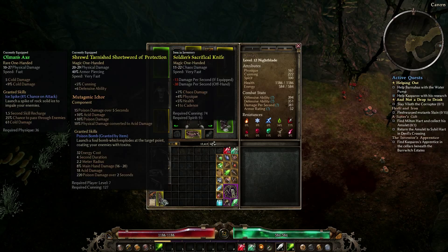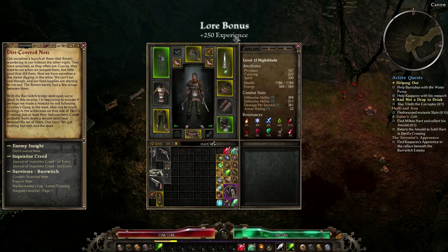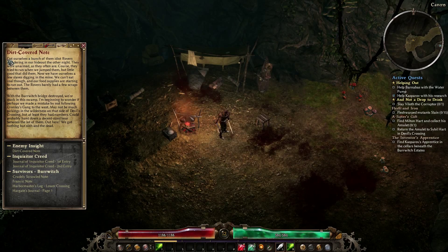Let's read the diary — we got a bunch of experience. It's a dirty cover note: 'Got ourselves a bunch of idiot rovers wandering into our hideout the other night. They were unarmed as they often are. Of course they tried to run away when we jumped them, but little good that did them. Now we have ourselves a few slaves digging in the mine. We can't eat coal though, and our food supplies are starting to run out — the rovers barely had a few scraps between them. With the bridge destroyed we're stuck in this swamp. I'm beginning to wonder if perhaps we made a mistake by not following Cronley's Gang to the west.'